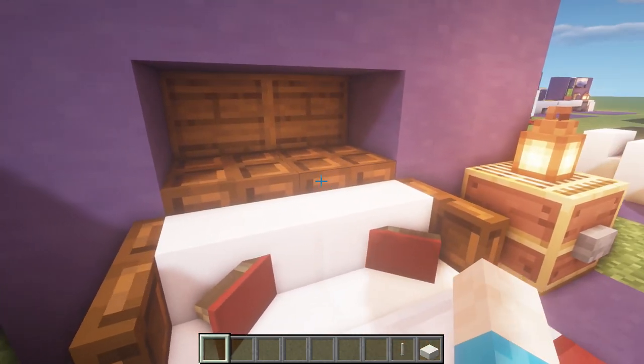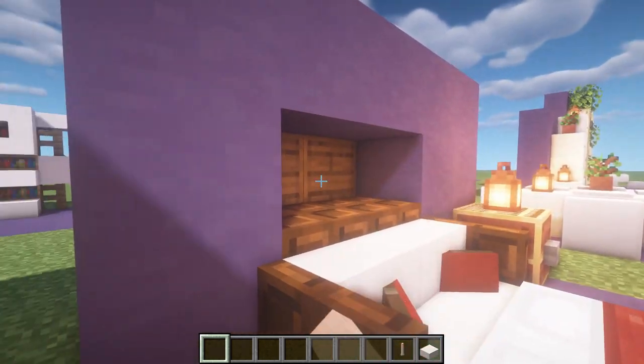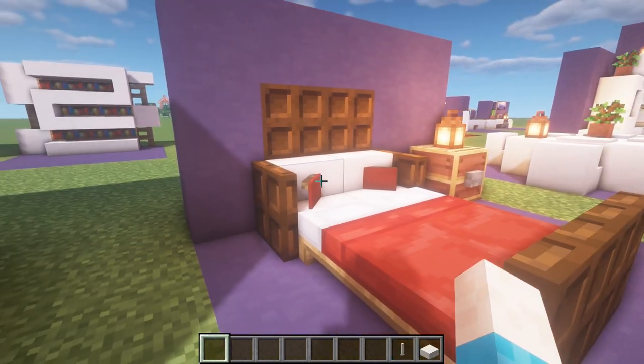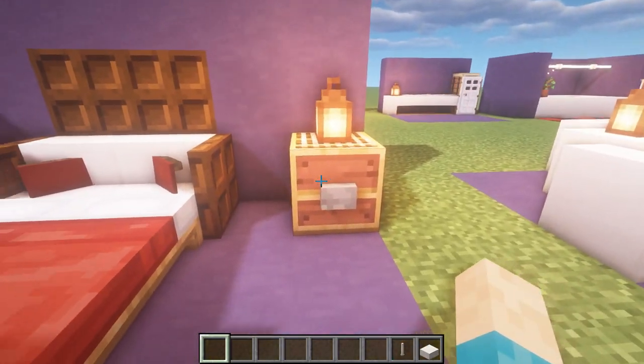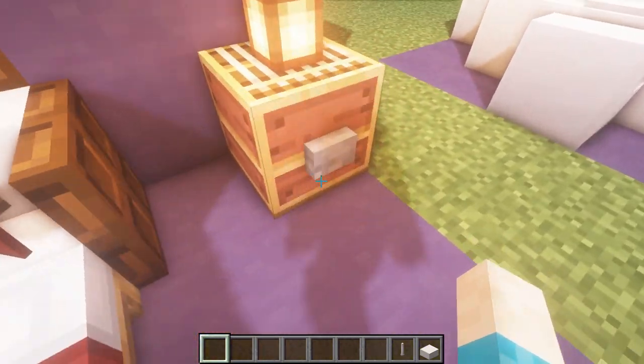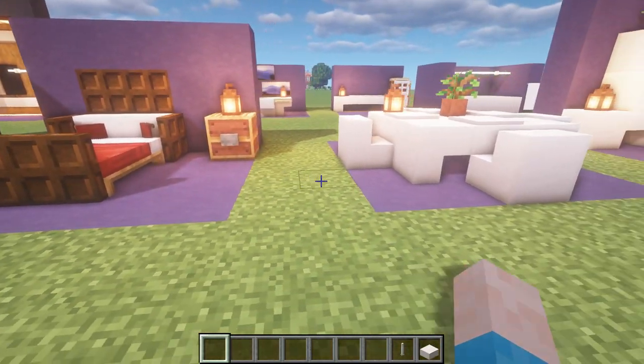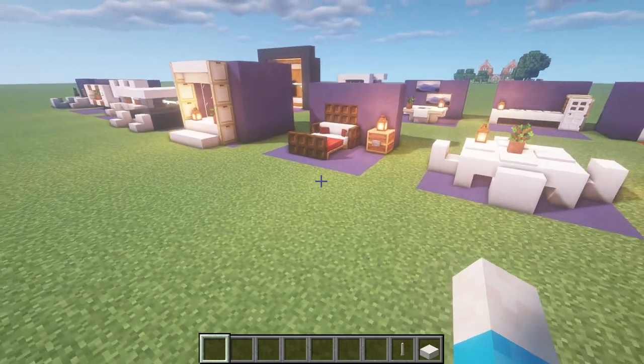On the back walls, if you build close to a wall you can put trap doors in the wall, fold them down to access some secret storage, and fold them back up. Over here we've got a nice little chest of drawers simply made by a loom facing the wrong direction, with a button on it and a lantern on top. Very nice and simple.